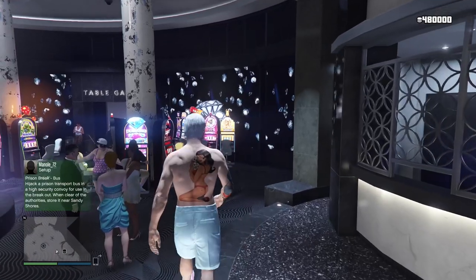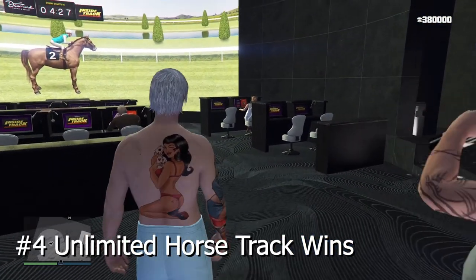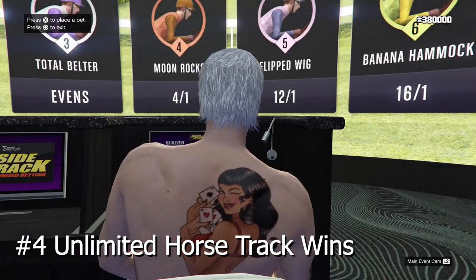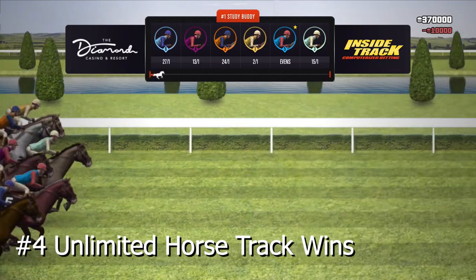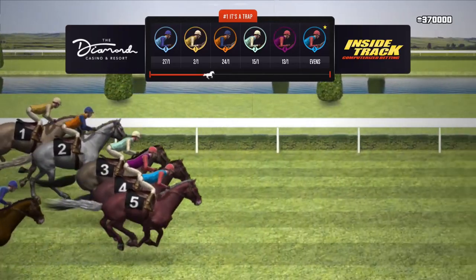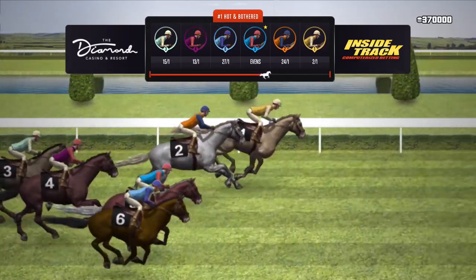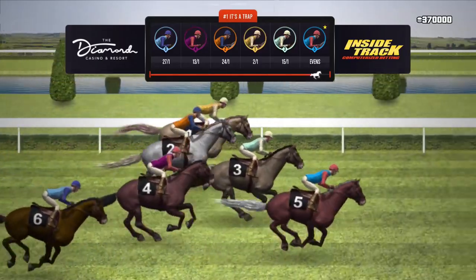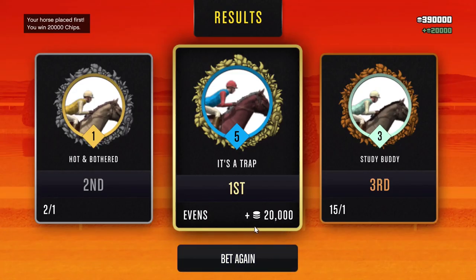There's another casino method you might not know about that can make you a lot of money: the Inside Track horse racing. There's a horse called Evens — if you place a bet on Evens, you're going to win 100% of the time. I don't know why this happens in the game, but Evens always wins. Go to a normal single event, look for the one that says Evens, place the maximum bet, and you'll see Evens win no matter how good the other horses are. And as you can see, I just won — Evens always wins.